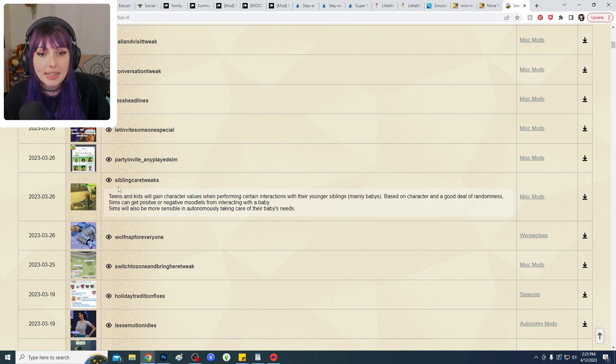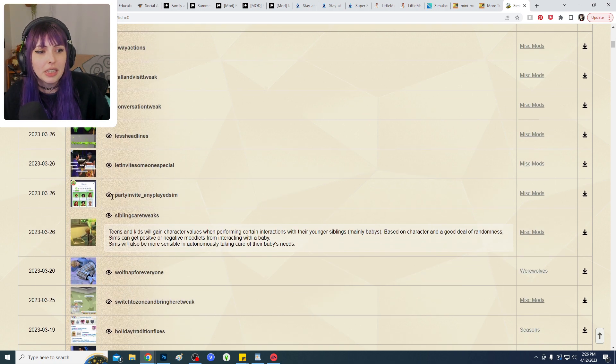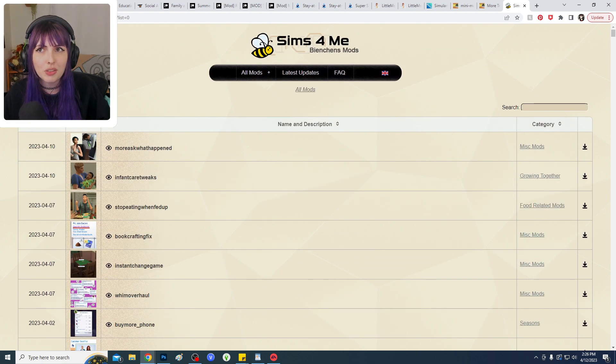The second mod from that creator is Sibling Care Tweaks, which allows teens and kids to gain character values when caring for their younger siblings. It's unclear why this wasn't part of the pack's compatible gameplay to begin with, but now it is and it makes complete sense. Definitely check out this creator for other quality of life enhancements — it takes what feels like a broken game at times and makes it enjoyable to play.